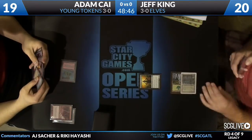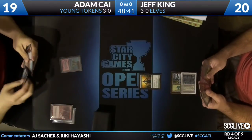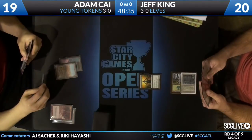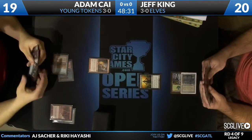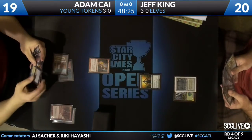So Adam Kai Lightning Bolts the Deathrite Shaman, and Jeff King has an Elvish Visionary. Elvish Visionary is one of the cards that really makes this deck tick. It's not really an overwhelming card — it doesn't work that well in the combo, or beat down very hard — but it really is the glue that holds the deck together. There are some games where you just have to cast it, draw a card...